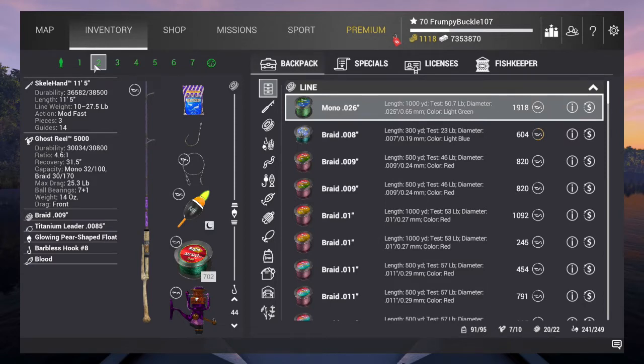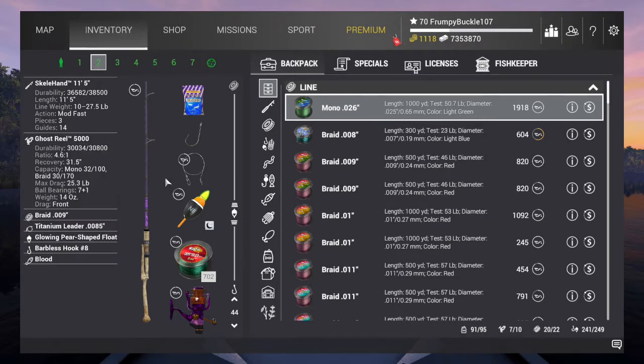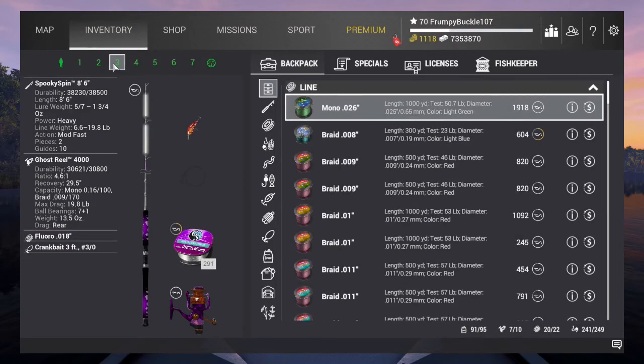Next in line is the Skelehan 115 with a Ghost Reel 5000 on it. I'd say it's a level 30 pole and that reel is about level 35. The rod closest to that in-game would be the Gary Scott Ardux — a level 29 pole. Put a Hornet Swarm 6000 on it, that's a level 34 engine, and that would be equivalent. The next one is the Spooky Spin 86, equivalent to the River Tex Thora with a Big River 6500 — about a level 22 pole.